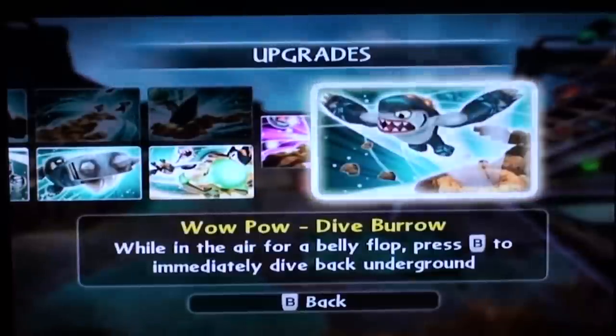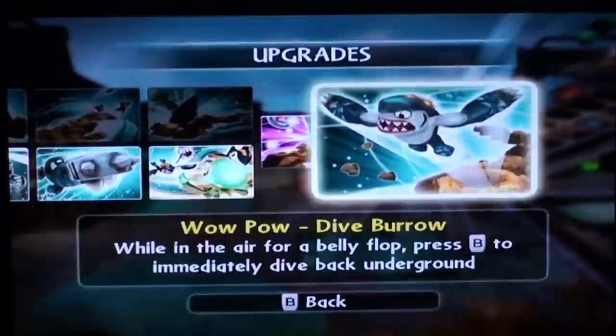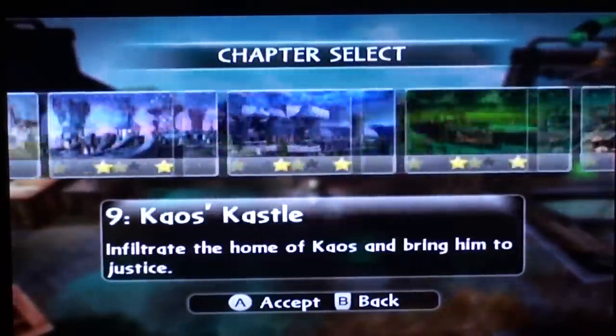And finally, the WoW Pal — Dive Burrow: while in the air for a belly flop, press B on the Wii Remote to immediately dive back underground. So instantly, you don't have to belly flop on the ground and wait for the time to respawn. You can instantly just go back down. It's a really interesting concept. At first I didn't understand the point of it, but now I definitely see why they did it.